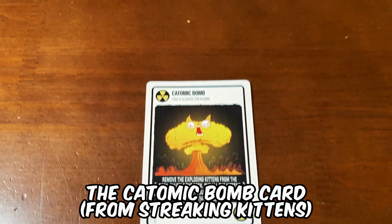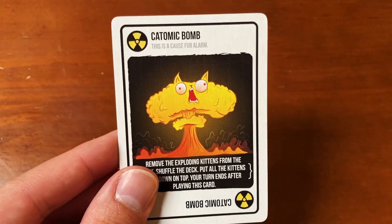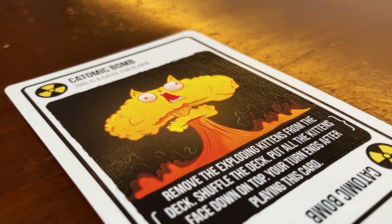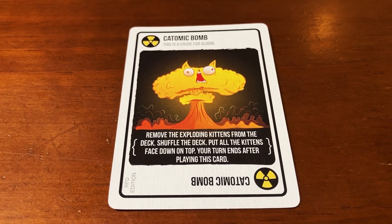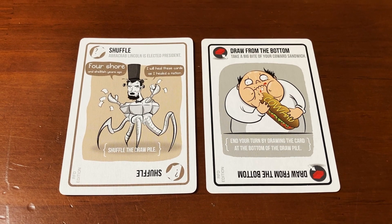Before I reveal my number one pick, here are a few noteworthy mentions. The Katamaka Bomb card from Streaking Kittens. This card allows you to collect all of the Exploding Kitten cards from the deck and place them on top of the draw pile. The rest of the cards are then shuffled and placed beneath the Exploding Kitten cards. After this, you skip your turn. Needless to say, this card is a great way to intimidate everyone at the table. There's just one major chink in its armor — it can easily be thwarted by a simple shuffle card, a draw from the bottom card, and many other cards. Still, it's a fun card to play.